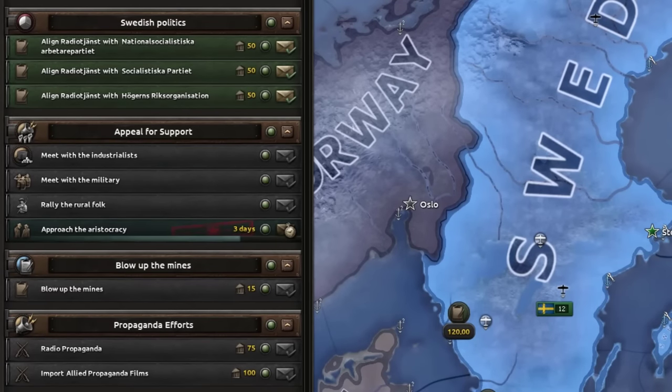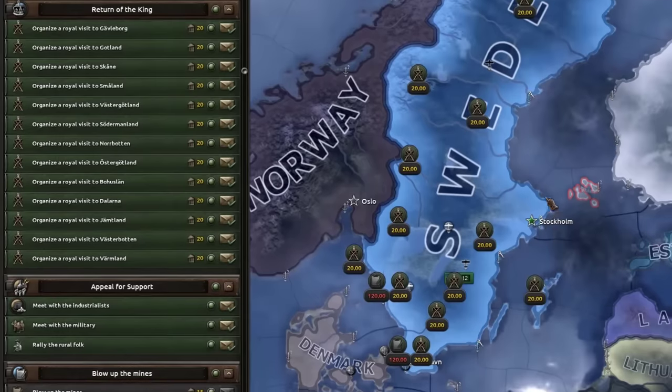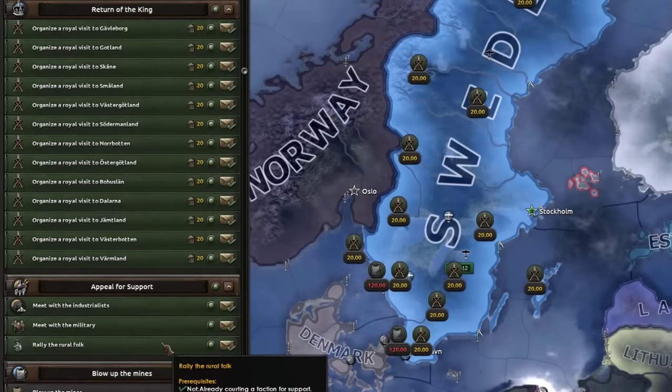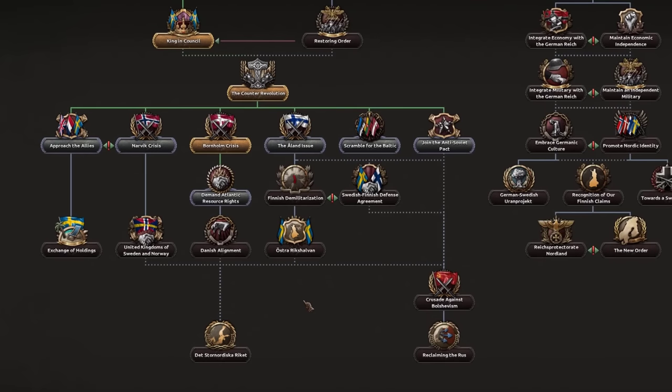Getting the king in charge is going to require friendly banter between a whole bunch of folks we need to get to support us — and in getting them to support us they will expect payment, and if we don't pay them back in the future things won't go well. You can also do some royal visits and more rallying, but I'm already up to 40 support so I don't think we need to do that. I'll go ahead and get King and Council.